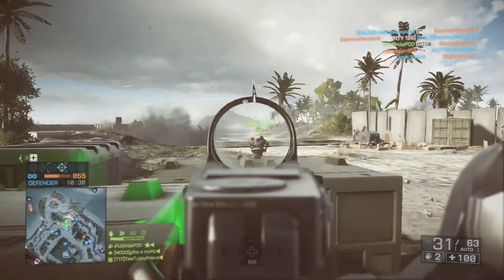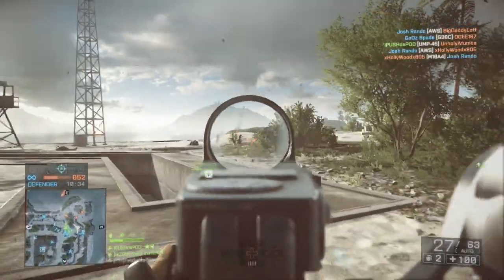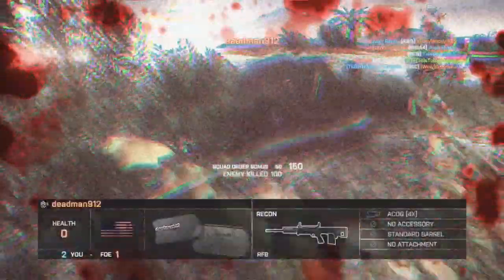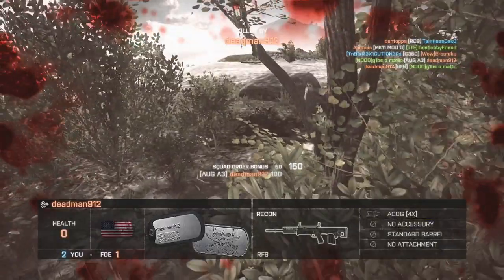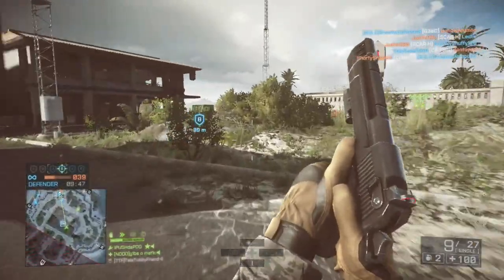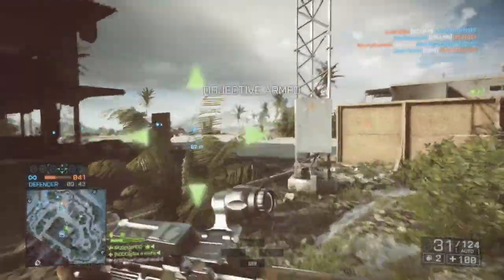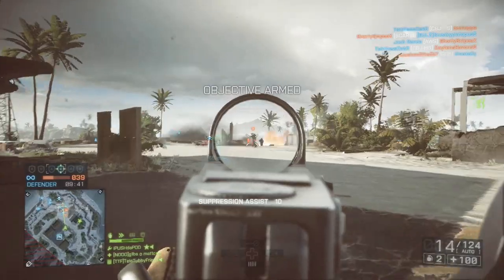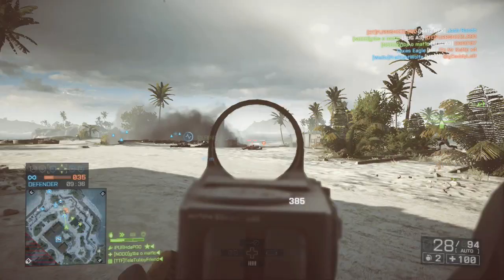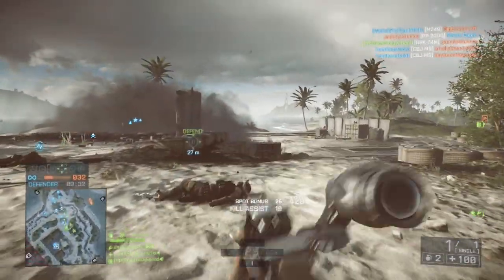From the weapons I've seen, I believe the Suppression Battle Pack will feature the CAR 556, which is basically the H21 CQB from Battlefield 4. It has 40 rounds, so it's probably going to be a good weapon. For the Versatility Battle Pack, I believe it will be the ACWR — the Adaptive Combat Rifle — since the description mentions versatility, which matches that name pretty well.